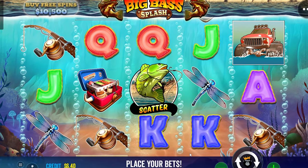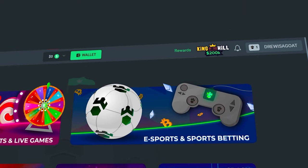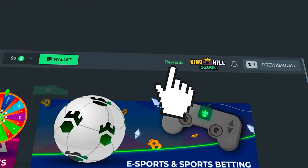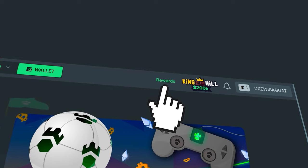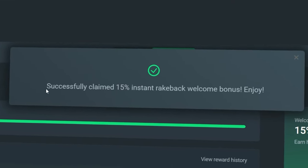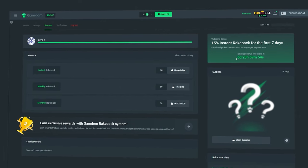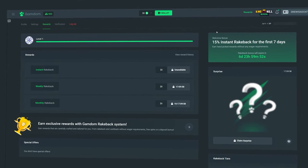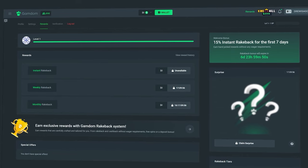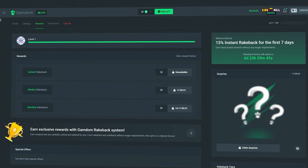All right guys, before the rest of the video continues — if you want some rewards on Gamdom, click in the top right of your screen where it says rewards, then on the right side of the page it will say 'claim bonus.' Click there, type in 'drew,' and hit claim bonus. You'll get 15% right back enabled on your account and also get access to the instant, weekly, monthly, and surprise rakeback that you can claim every single day. It helps the channel and keeps these videos going — good luck on the bets and enjoy the rest of the video.